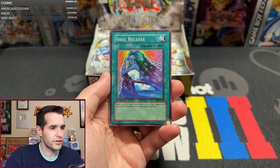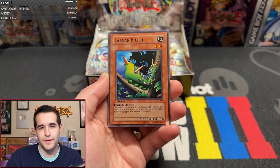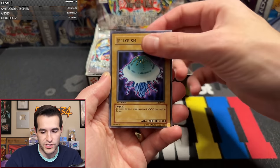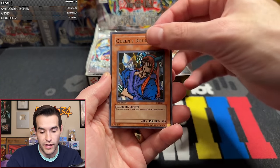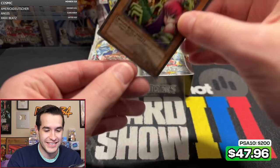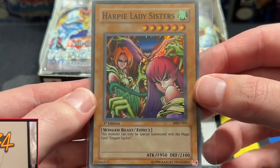We have Empress Judge, Soul Release, Larva Moth — the Cousin Moth. We've got Grande, Pecanio, and the Cousin Moth all at the same time. Water Harmonix, Cybersaurus, Jellyfish, Cheerful Coffin, we have a Queen's Double — and finally, our first Super: Harpy Lady Sisters. Very nice, that is a super nice card. Super rare — that's good stuff right there. And Metal Raiders is often more gradable than others; the print quality is actually pretty decent. Centering looks pretty decent on there — that's a good sign for the later packs.